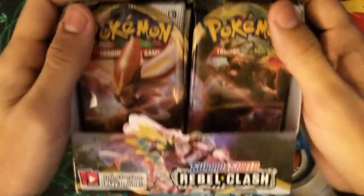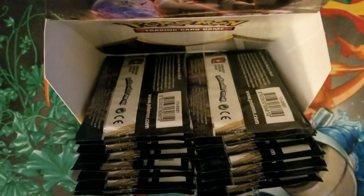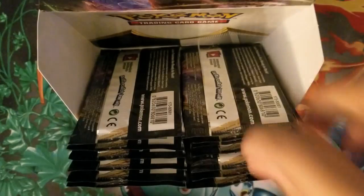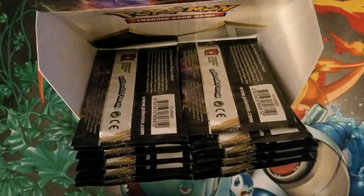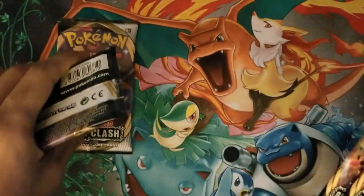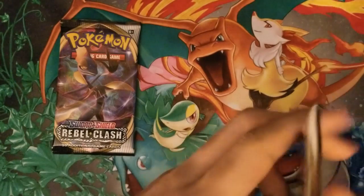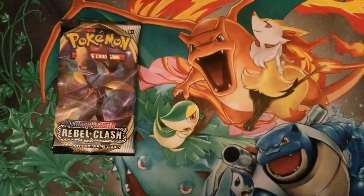Here we go guys, we have the second part of the Booster Box opening for Rebel Clash. We're just going to pick 12 packs out of here at random — and there we go guys, hopefully I didn't count that wrong, but I think there should be 12. We're going to leave our last pack for the end. Let's just put an Inteleon at the end, because why not? Rebel Clash has been pretty good to me so I'm enjoying it. And I did get a new stand for my phone, so now it won't fall every 5 minutes, which is great.